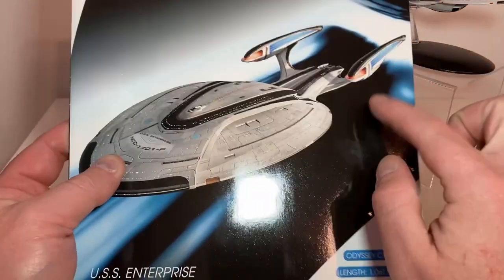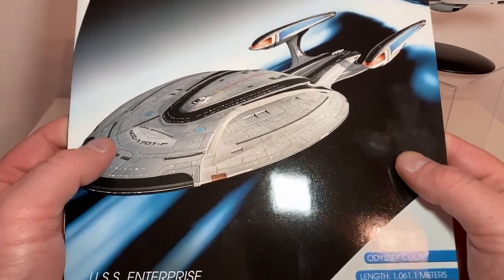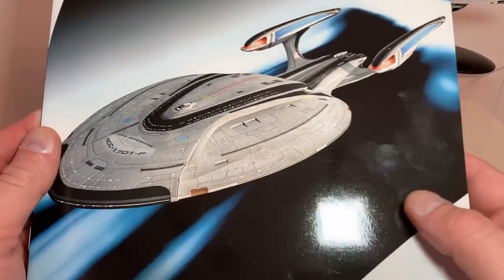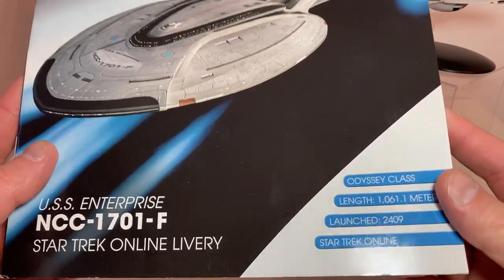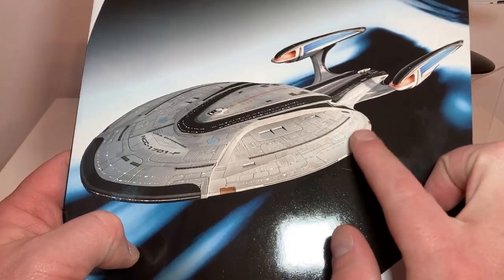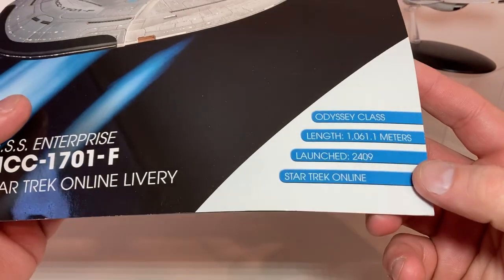During the Enterprise F Yorktown review, there were two releases of this ship. We'll be looking at both of them — not reviewing both in this episode, but I will show you the comparison. There was this version in the Star Trek Online livery and another in standard federation livery from the TV series. It's kind of great timing since we are in the third and what I believe is the final season of Star Trek Picard, and this is the ship we'll be seeing — not the refit, as I understand it.